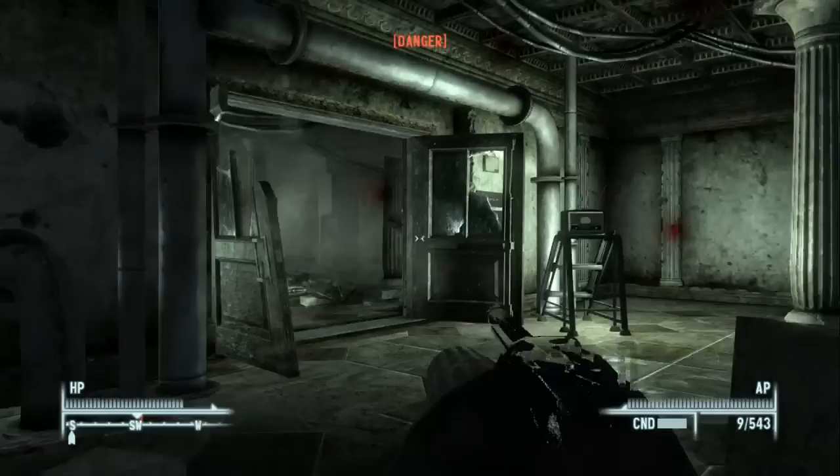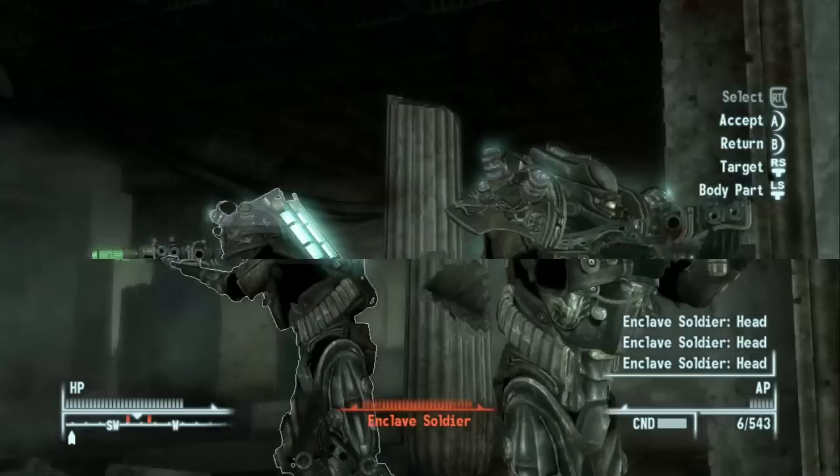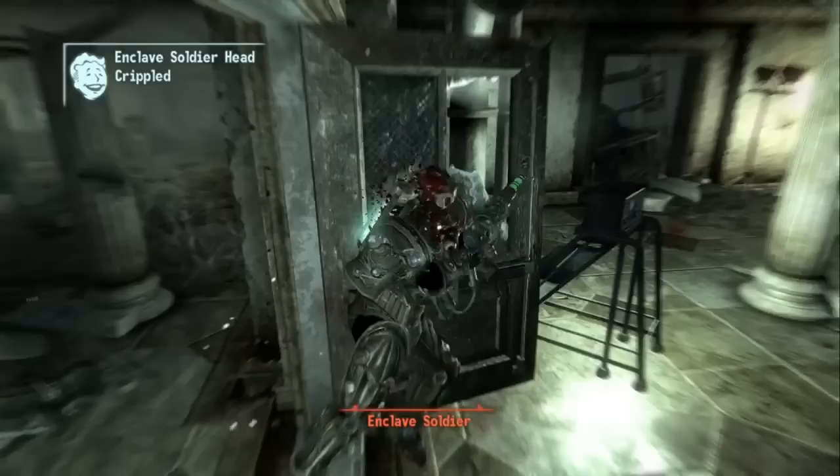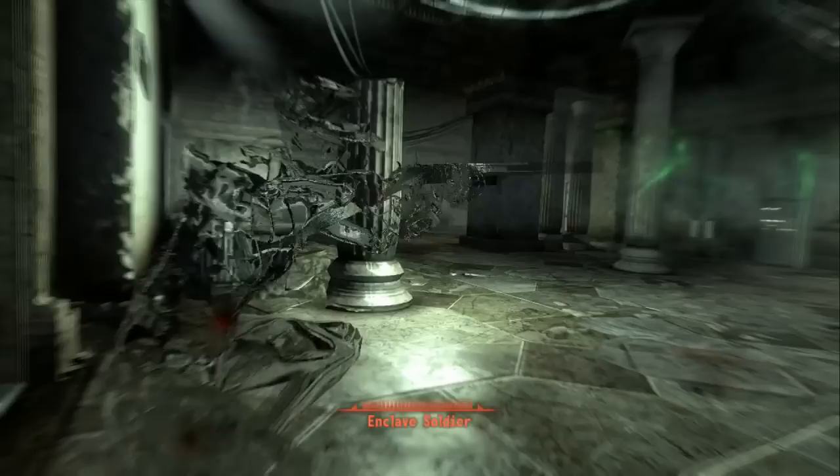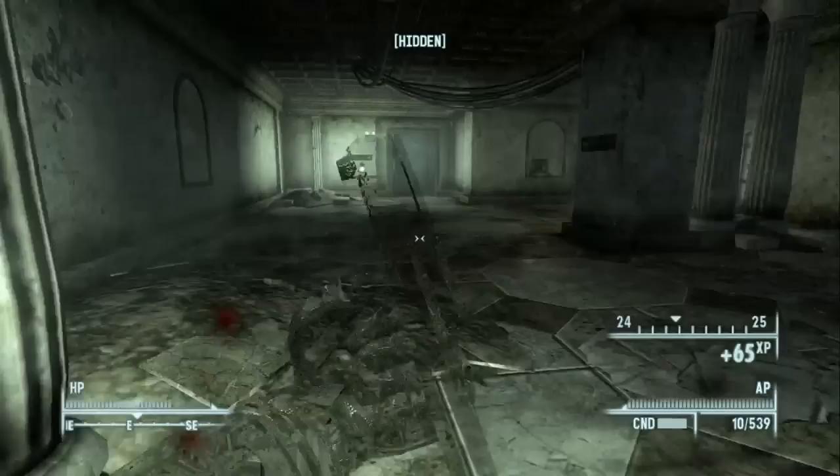We pull out the Backwater Rifle — we haven't even used it yet and we picked it up last episode. I let enemies kill themselves on Fawkes for the Grim Reaper's Sprint perk activation. The damage on the Backwater Rifle is pretty great, and it uses 10mm ammo which is the most common type I find throughout the game.